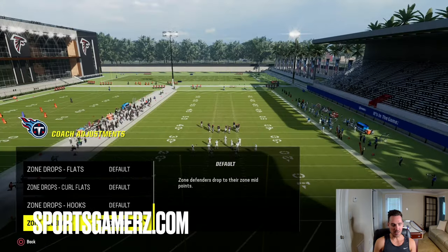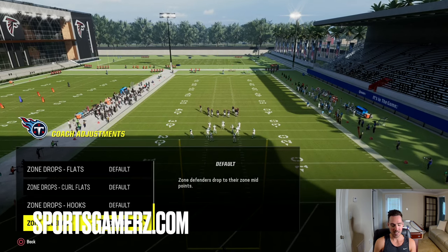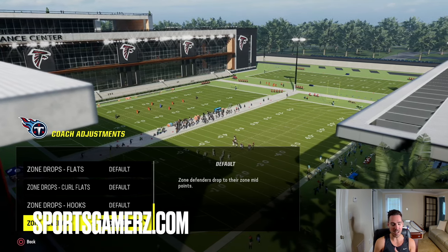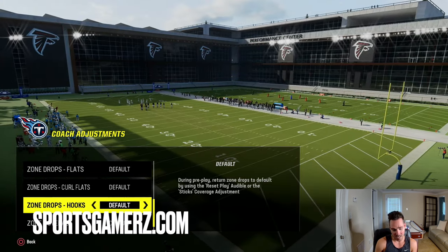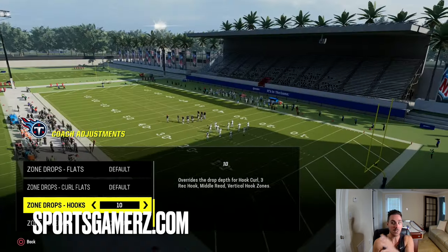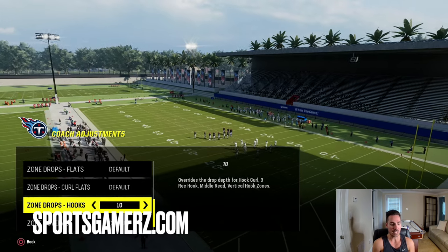Before we get too far in this video, you need to understand how coaching adjustments, specifically with zone drops, work. If you're going to set your zone drops or even change your zone cover setting to match, things are going to play differently. For the purpose of this video, we're going to leave everything on default because, for example, if you set your hook zones to 10, no matter what you do, any hook zone — any yellow zone — will play at 10 yards. It doesn't matter what hook zone it is. There are several different ones. If you shade them up or down, it will stay at 10.